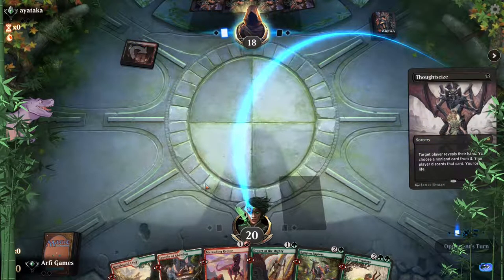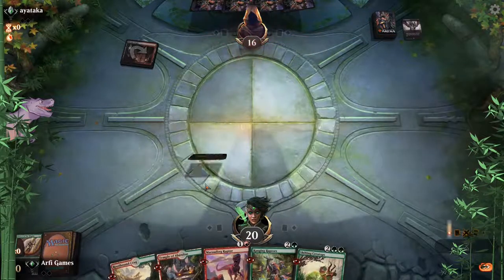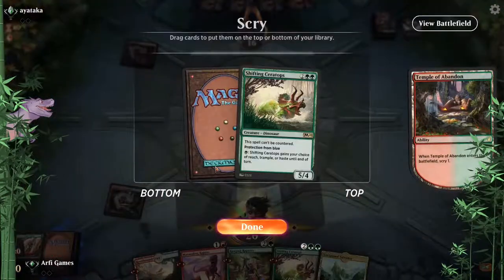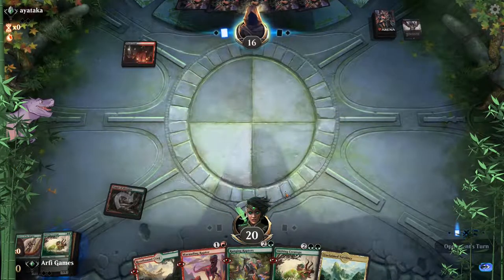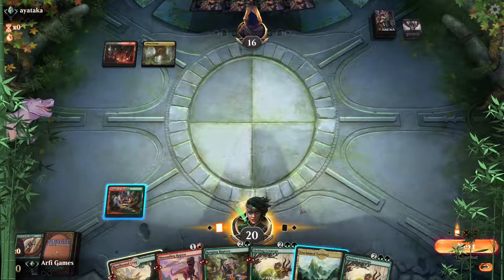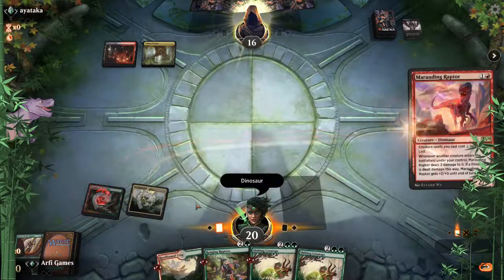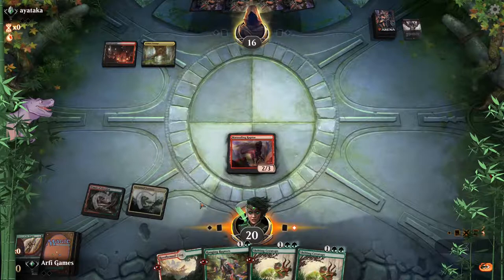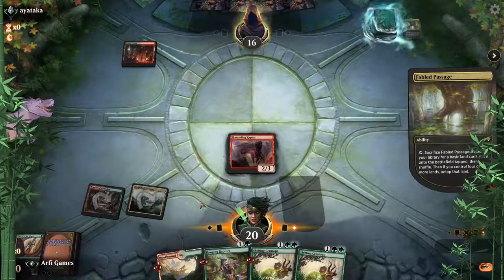Thought sees — ooh, that's gonna hurt. But having multiple plays, and then getting Shifting there — another one should be good. They probably have some stuff to deal with three converted mana cost creatures or less. Hoping for Ranging Raptors next turn or Shifting — we'll see.